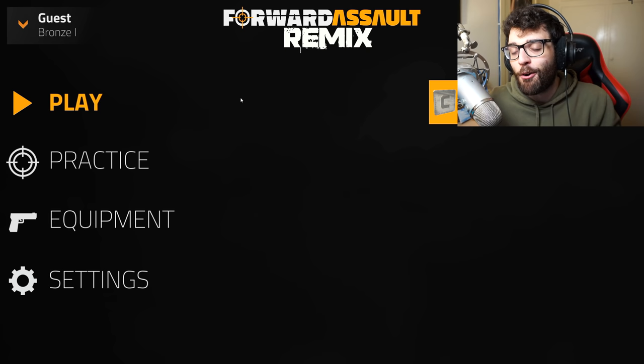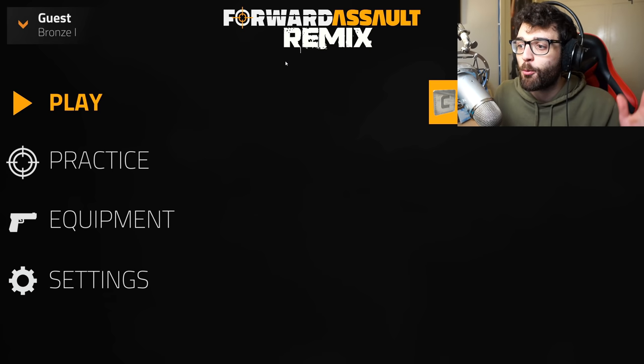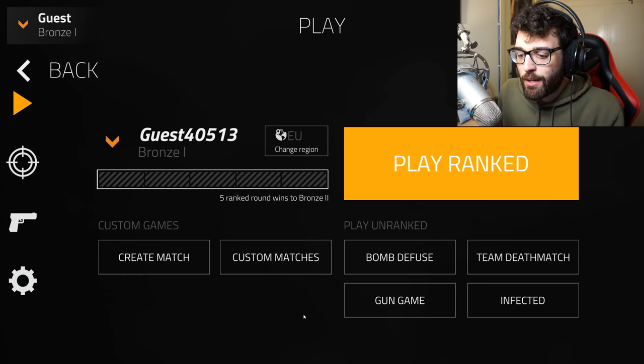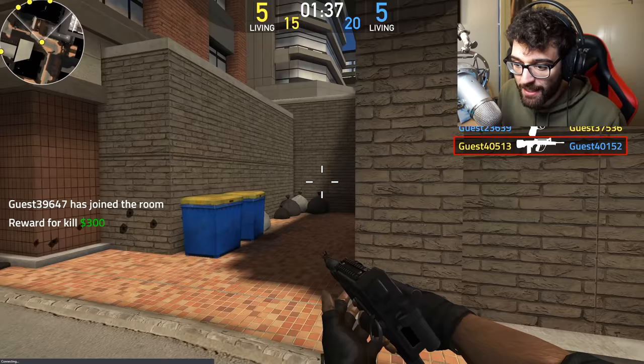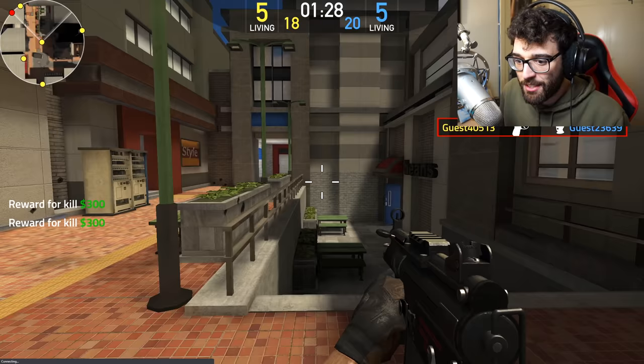There is a ton of games that we're checking out today, so make sure to watch all the way to the end. The first one is called Forward Assault Remix, and this menu screen may seem a little bit plain. We're going to play as a guest, but this game is surprisingly, surprisingly good. We've hopped straight in and we're playing Gun Game. The first impressions — the graphics look crazy good for a browser game. It's running on the Unity engine.